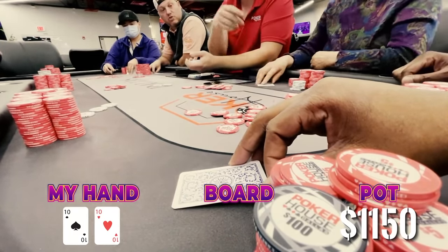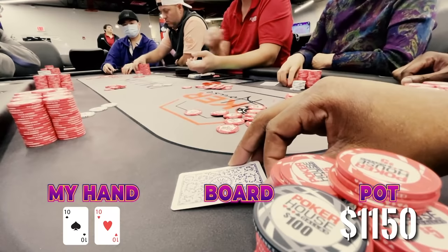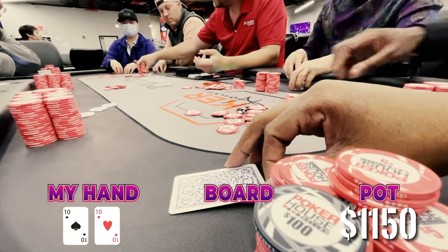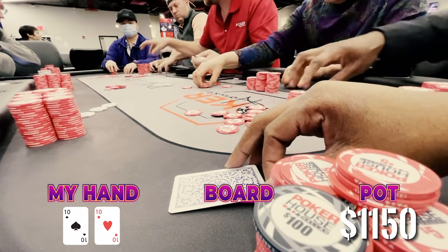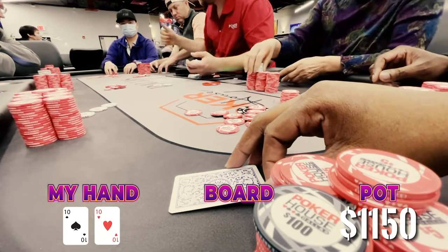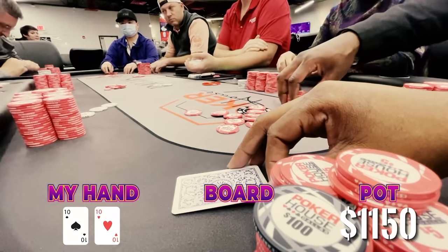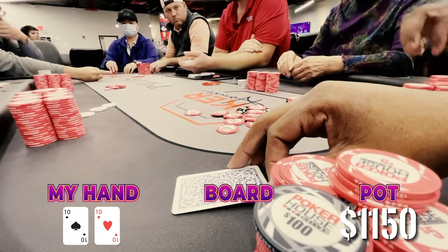Mama's thinking about it, and we know she doesn't put her money in unless she's got the goods. And she's all-in. Now here's the weird part — unbeknownst to me, the button straddler hasn't even looked at his cards yet. He's playing this hand blind. He covers everyone — he's got about $800 — and then he goes all-in. This is just another example of how crazy these Texas games can be.